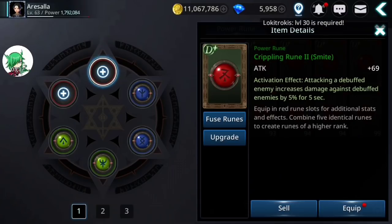The smite crippling rune: when you attack a debuffed enemy it increases damage against debuffed enemies for five seconds. Similar to the Falcon rune, your opponent needs to be hit with a skill that has a debuff component — a movement speed debuff, an attack speed debuff, or a defense debuff. Stun does not count as a debuff for purposes of these runes, which is an important side note. The only downside with this rune is that it only functions against debuffed enemies, so as long as that person has a debuff and you hit them to trigger this rune, any subsequent attacks while they're debuffed will deal extra damage.